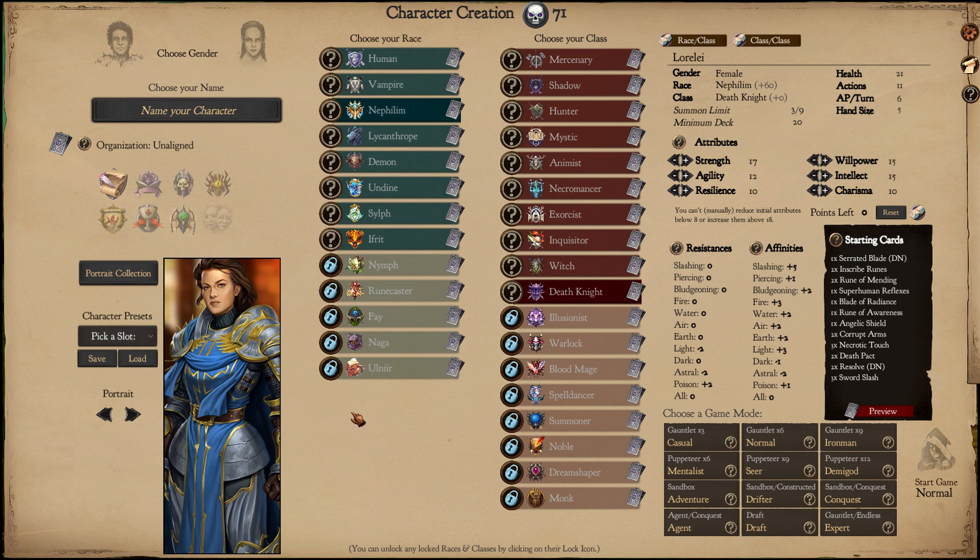She used to be a Knight, but now she's a Death Knight and follows the Dark Path. Let's start on normal and see how we can make things work with this low action points per turn, with this minus one Dark, but with this nice plus five Slashing. We'll be focusing on Slashing, making up with Light from the Nephilim, and eventually boosting our Dark further.